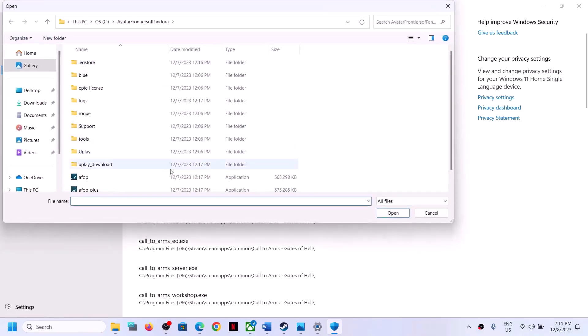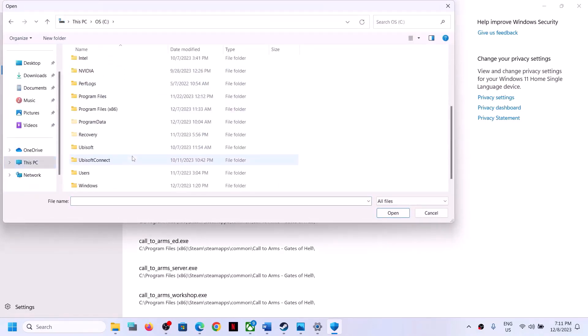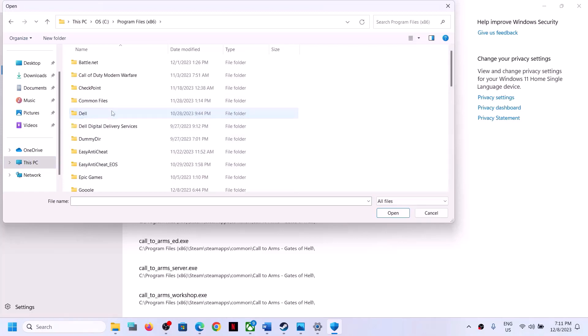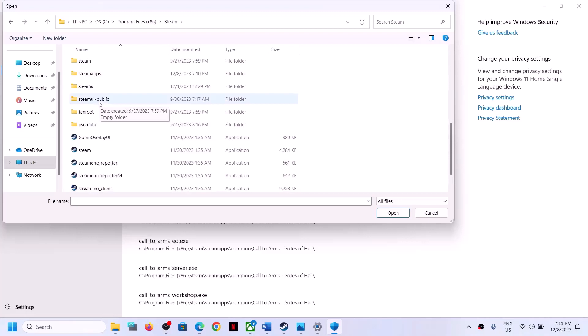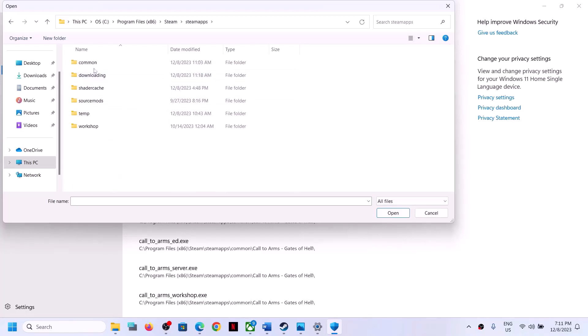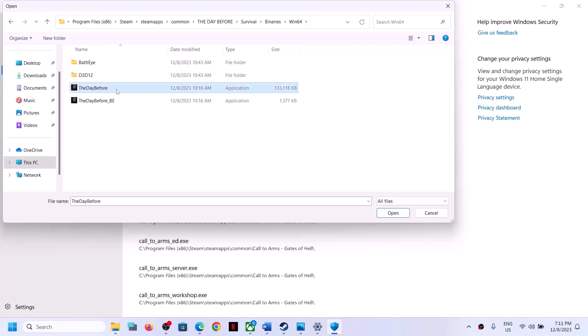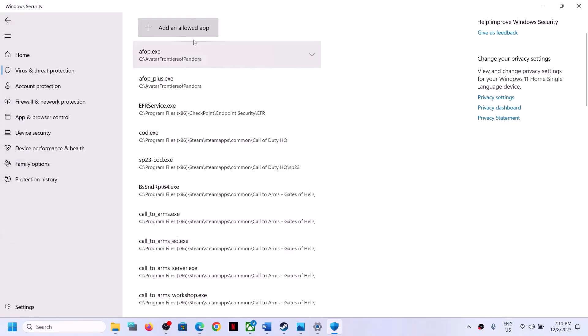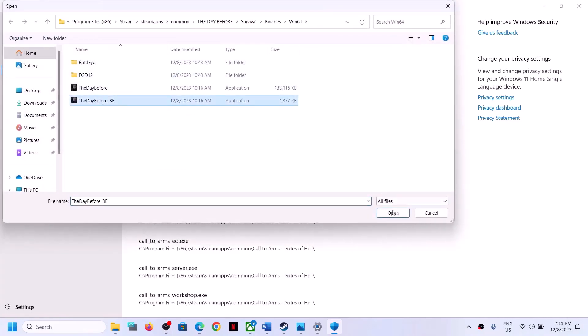Go to the game installation folder. If installed in C drive, open C drive > Program Files (x86) > Steam > SteamApps > Common > game folder > Survival > Binaries > Win64. Select the game .exe file and click Open. Again click 'Add an allowed app,' browse all apps, select the second .exe file, and click Open.